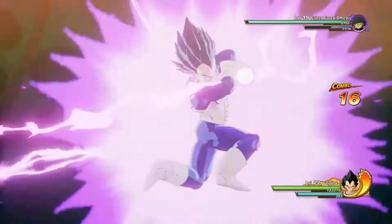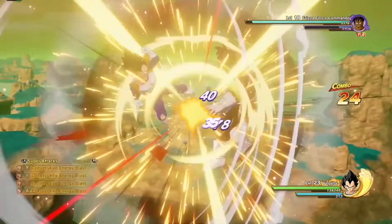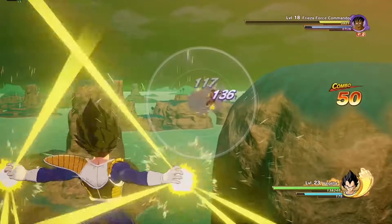Vegeta has a preference for Ki Blast-related attacks. His Multiple Energy Blast launches a rain of Ki Blasts towards a targeted enemy. This is useful for one-on-one fights, as well as taking down several enemies clustered together.